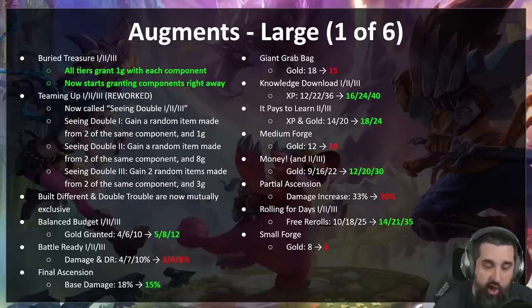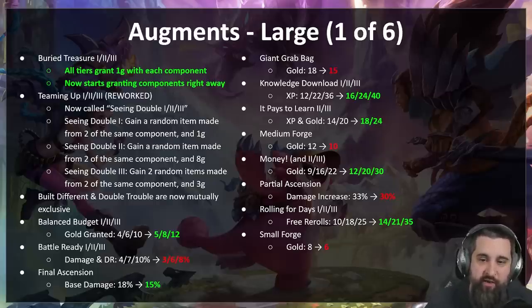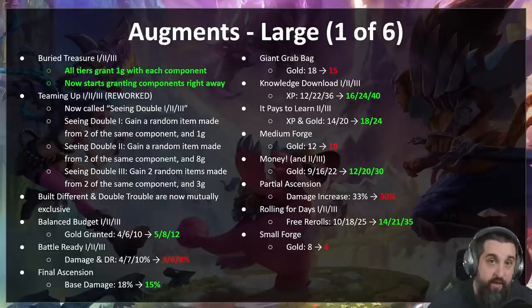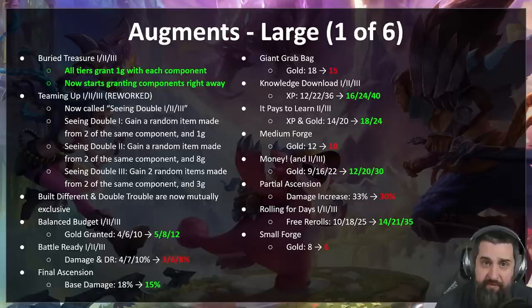Now augments — page one of six. We made a lot of new augments. The good news is a lot of these changes are just numerical, but with Legends especially we want to make sure they're as balanced as possible. First up: Ezreal's Buried Treasure one, two, and three have all been buffed pretty substantially. You'll get your component right away — you don't have to wait an extra turn. So the gold one instead of getting it at 2-2, 2-3, 2-5, will be 2-1, 2-2, 2-3, and will come with a gold. Definitely consider it — should be good.